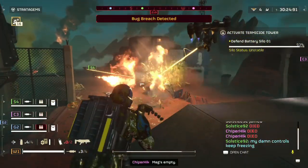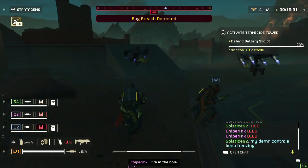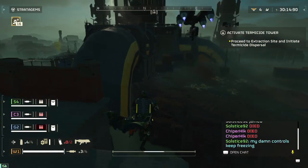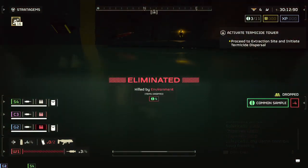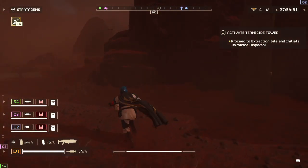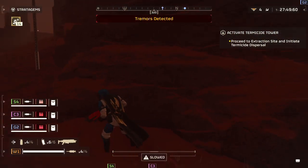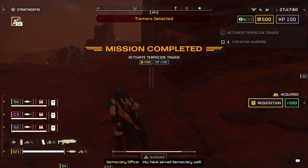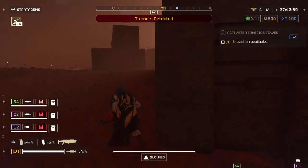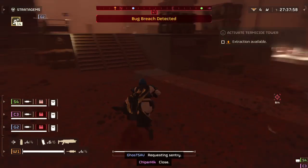You'll see more of these tremors later on. We work towards getting battery silos one, two, and three all up. Once they're all up, you proceed to the extraction site and initiate thermosite dispersal. I didn't want to walk through the entire mission since you'll be doing this yourself. We activate the system — I didn't get a chance to see it in this mission, but it activates tremors everywhere, and the extraction pod drops as a result. It's a standard extraction at that point.